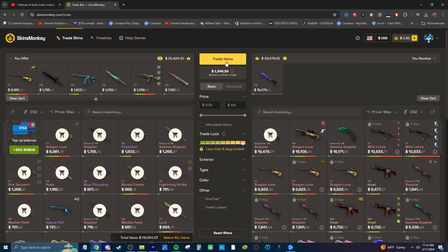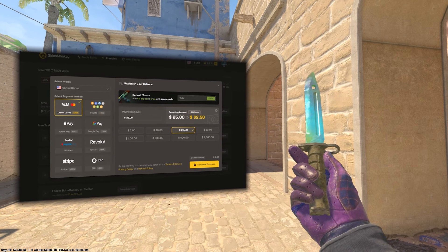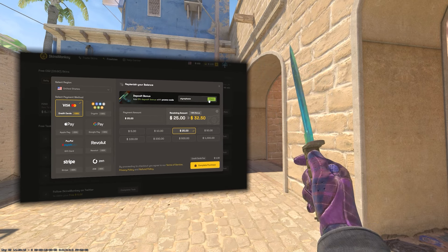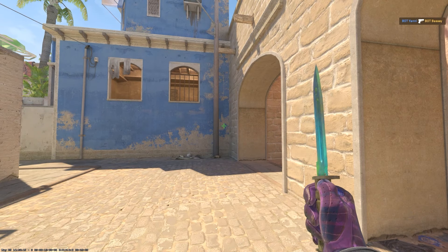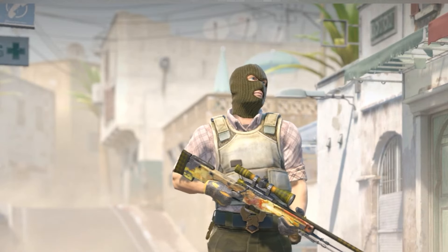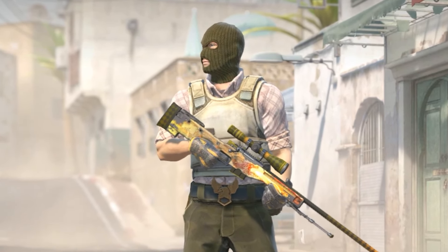This video is sponsored by Skins Monkey. If you've been looking to trade out your old boring skins for new ones, Skins Monkey is the place. By clicking the link in the description, you'll get a 35% deposit bonus when depositing with cash and crypto and up to a free $5 bonus on your first trade. Skins Monkey also has the freebies tab where they run 24/7 giveaways that are completely free to join with crazy skins. If you're looking to actually get your hands on some good skins, Skins Monkey is the quickest way to do it — get that free $5 and 35% deposit bonus using the link at the top of the description.